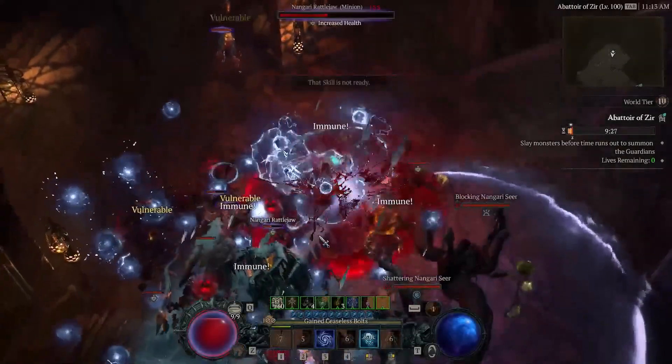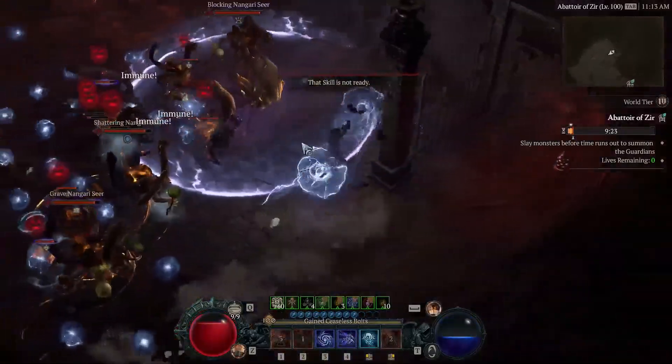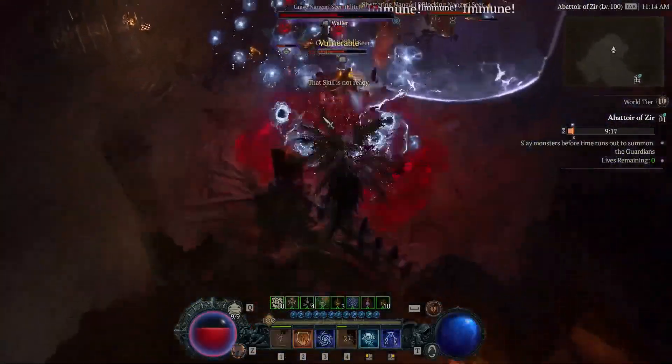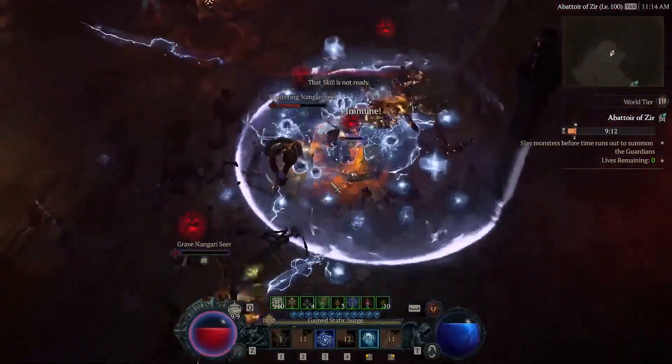Once you step in, the clock starts ticking with a 10-minute window. You need to clear out enough enemies to summon the boss, which will be 3 bloodseekers. Think of it like the adrenaline-fueled rifts in D3, if you've ever tackled those. It's essentially a nightmare dungeon with one objective: eliminate the enemies as fast as possible to spawn the boss, and then eliminate the boss.